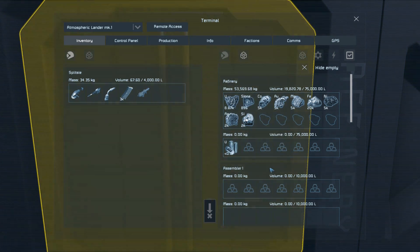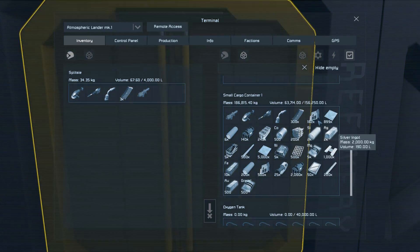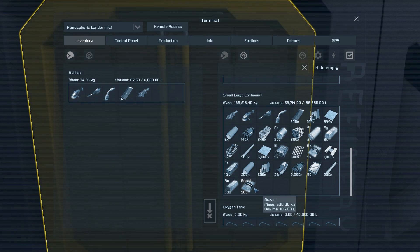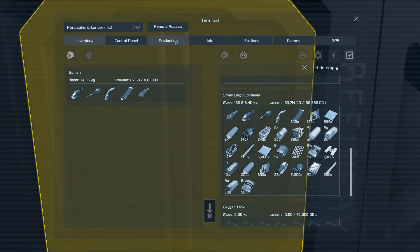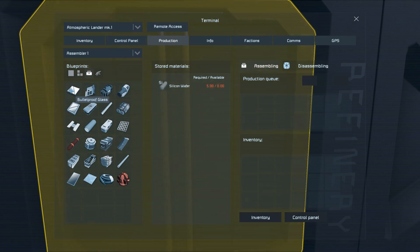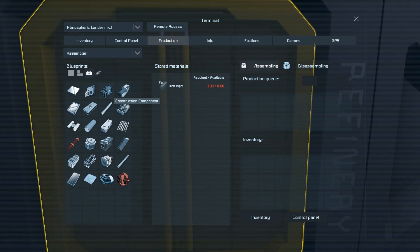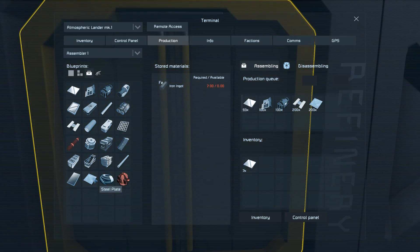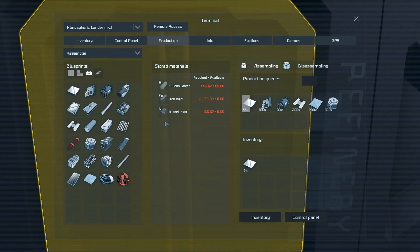Once the ores you've collected have been processed by the refinery you can use your assembler to turn them into components. My approach to this sort of industry has always been to simply build excessive amounts of all the parts rather than spend effort working out precisely what I need — maths is not my friend. So before I start any build I queue up the components I'm likely to need. In the case of an atmospheric miner you'll likely need a little of everything and a lot of motors, because all the atmospheric engines require lots of them.